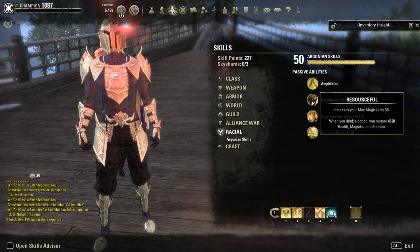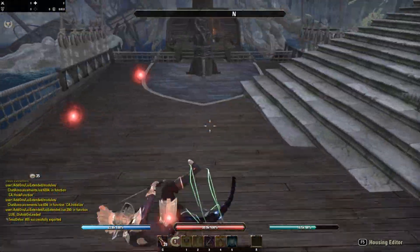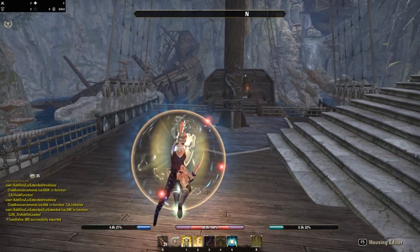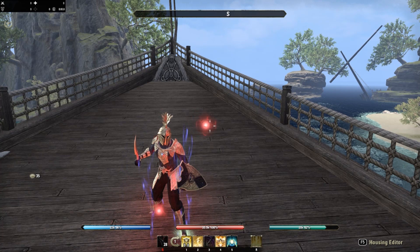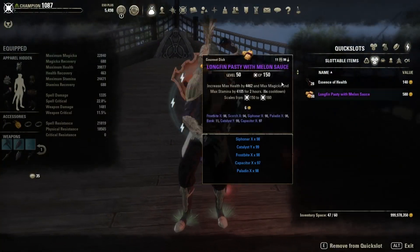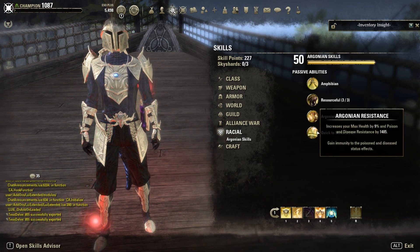We are Argonian, which is the best race for tanking because of the Resourceful passive. When you drink a potion you restore 4,620 health, magicka, and stamina. Just to quickly showcase: I dodge roll a bit, use the shield, press my potion, and look at the resources — you get such a huge stats boost from pressing one button. That's 7.6k from the potion and another 4.6k on top of that, plus nine percent max health and five percent healing done and received.